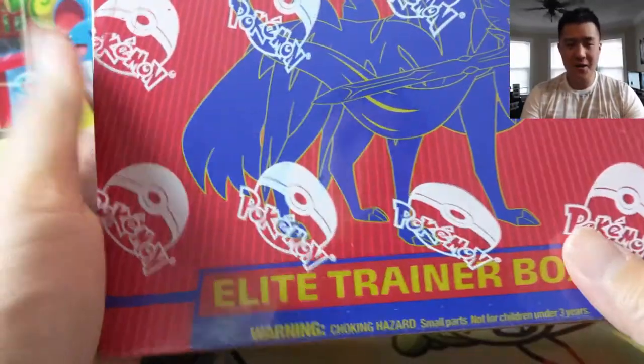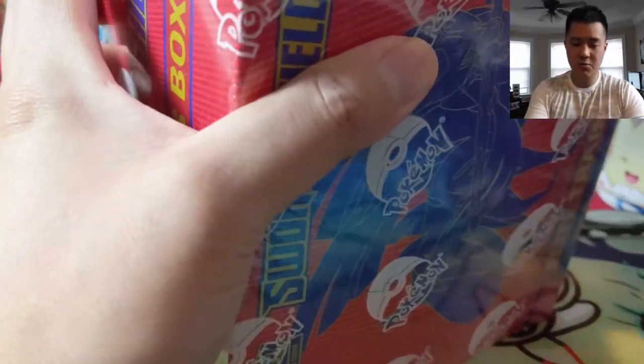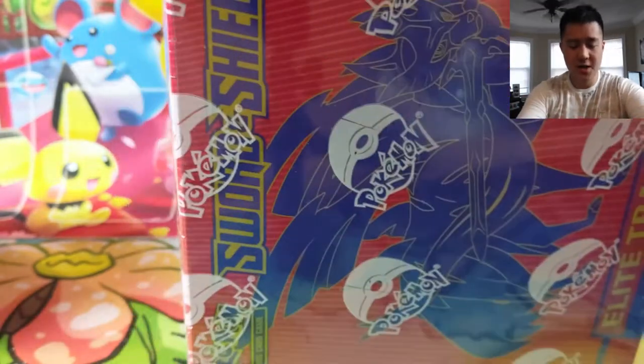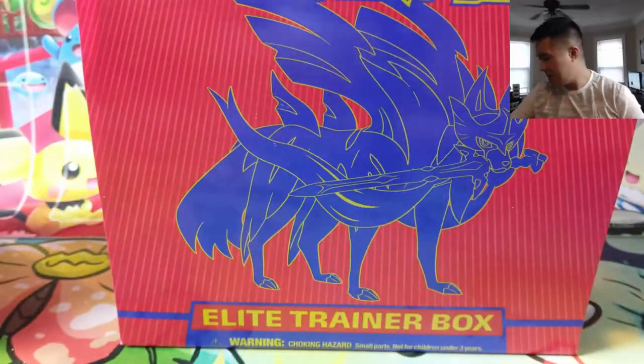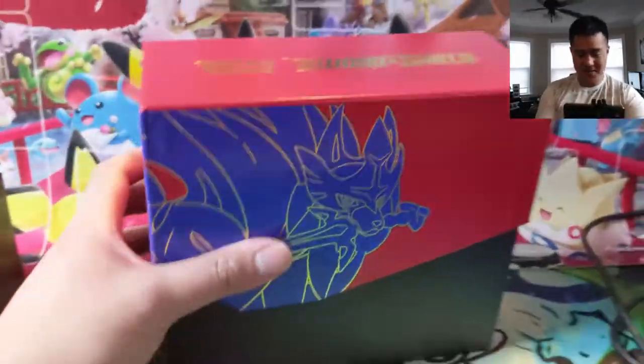Welcome back everyone to another Pokemon opening — I'm Turtle, and happy early Sword and Shield release day! Most local game stores that do pre-releases will be able to sell products starting today. Just go to Google's Pokemon event locator to find a place that does events. Give a couple of LGS's a call, see if you can buy some, and get out there and pick up some Sword and Shield — this new set is really fun so far.